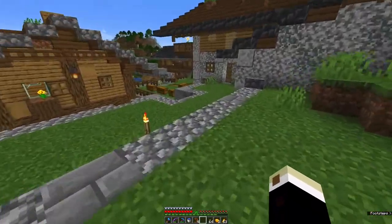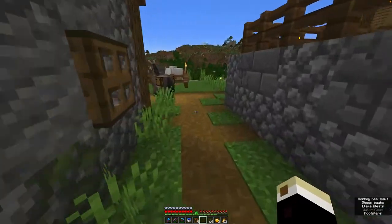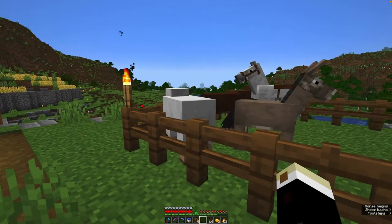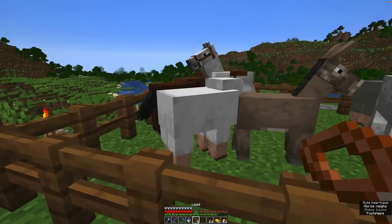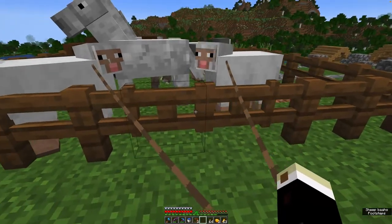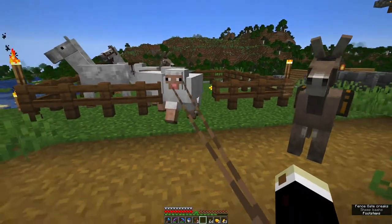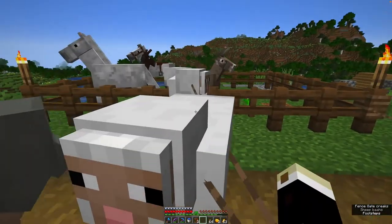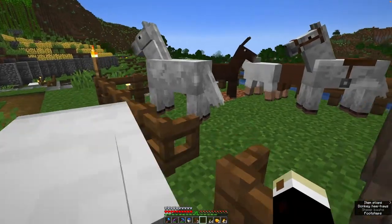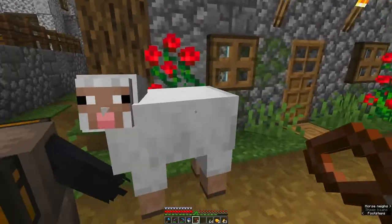We have to go down here to the small animal pen. There it is. And we need sheepies — we need a couple of sheepies. We got three of them out, so I guess we'll have three then. Let's just wrangle those up.